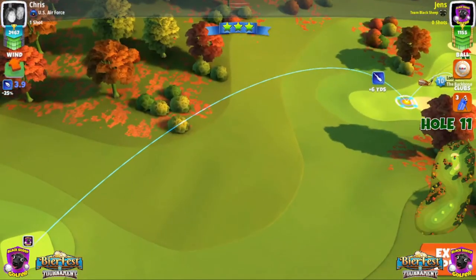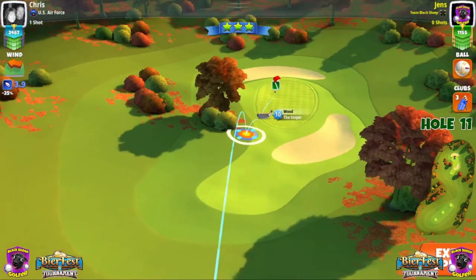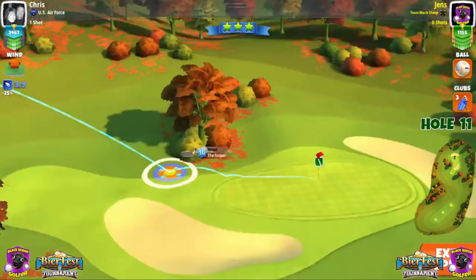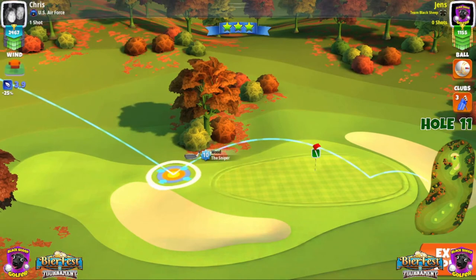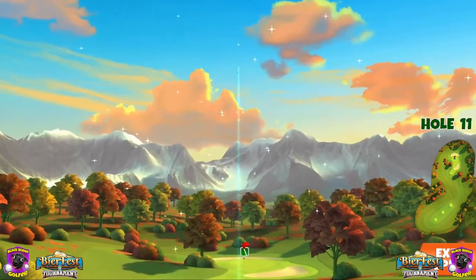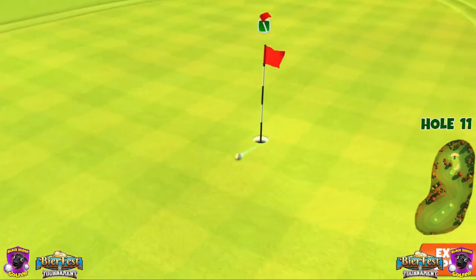Hole 11, Katana again — 30% max, three right spin, tiny bit of topspin. I find the funnel but I should have offset it right of the stick. I think I'm dead center of the cup so we will miss this one — make sure to have it on the right side of the stick. I do hit perfect, and yet we miss to the left side of the cup. See you on hole 12.